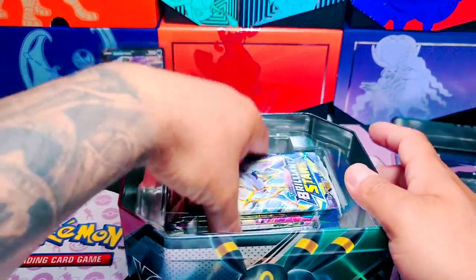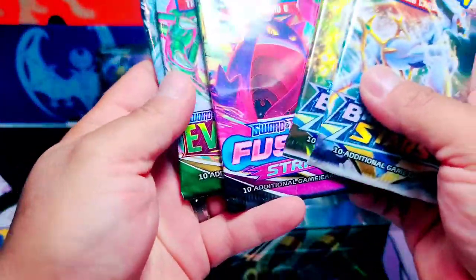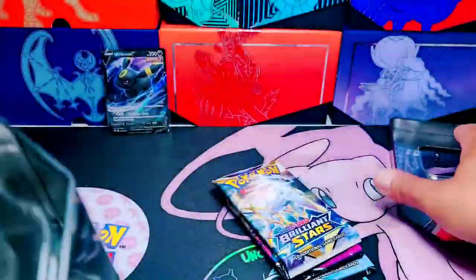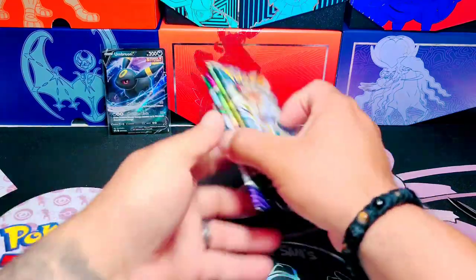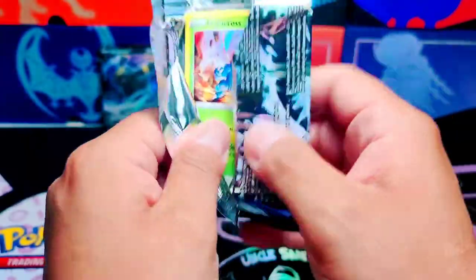So, we're gonna crack these babies open and see what we got inside. I see we got some Brilliant Stars, Fusion Strike, and a Chilling Reign. I haven't seen Chilling Reign often, but now we got some. Let's see what pulls we can get from the Umbreon Art Wars.